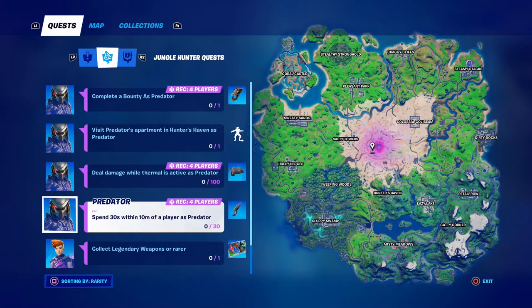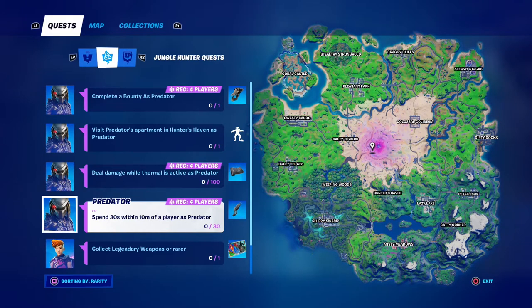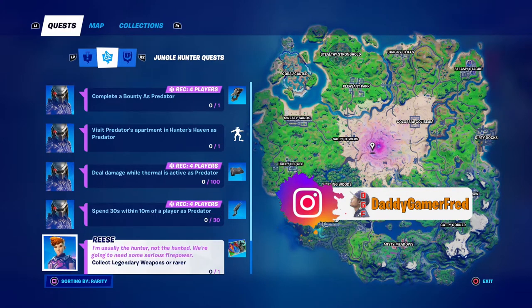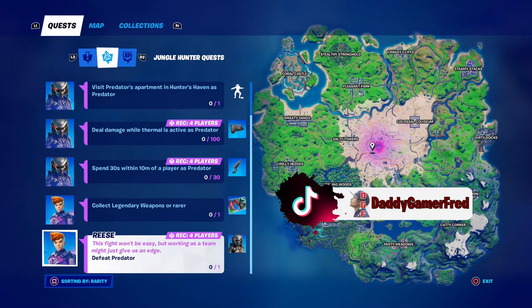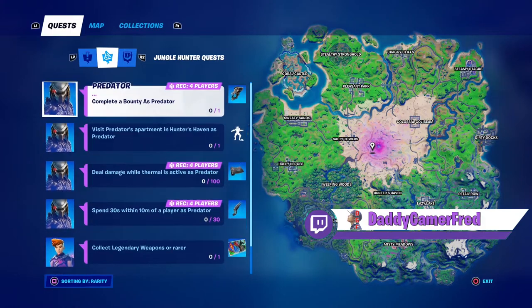The challenge to spend 30 seconds within 10 meters of a player as the Predator can be done across multiple matches. I recommend doing it near an AFK player — someone just standing still. You usually find those players when the battle bus kicks them off and they just land without playing. If you land next to one of those AFK players, you can get this done pretty easily. You also get a loading screen — all you have to do is collect a legendary or rare weapon, and you only need one, so that's easy too.